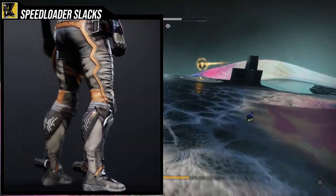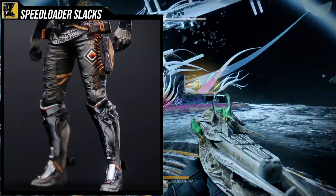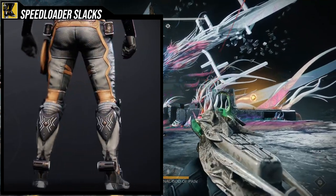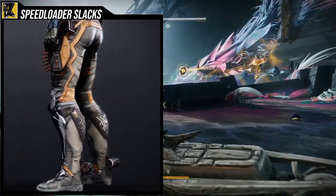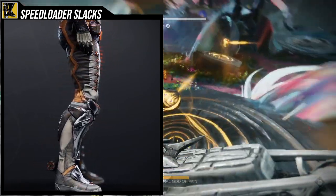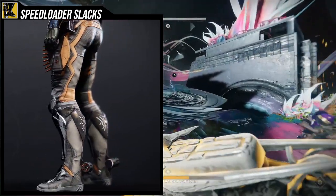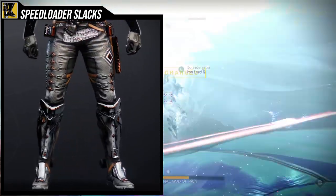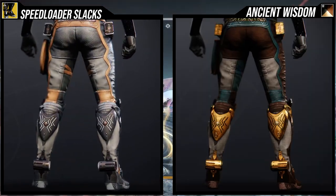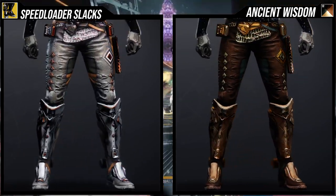Way off topic — let's look at how it actually looks. Speed Loader Slacks look pretty cool; I definitely don't think they look trash. My only gripe is I don't know what style this is going for, and it doesn't help that it doesn't shader well. The armor pieces on the knee pads, shins, and top of the feet change color in a weird way.